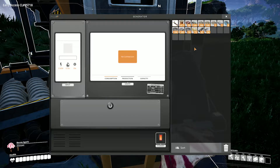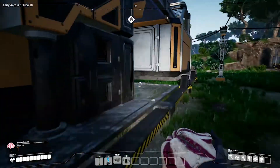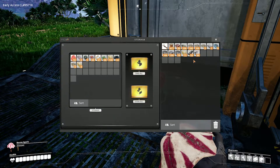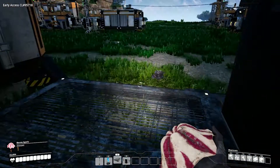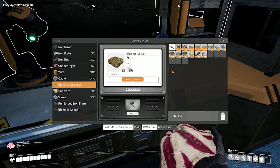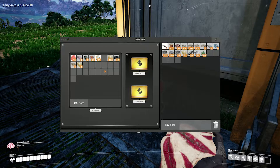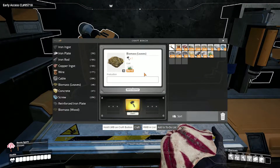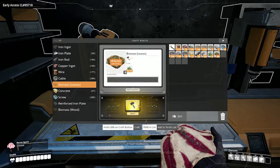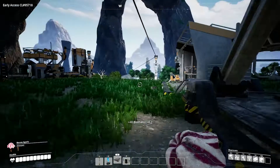Same deal here then, okay cool. Let's go grab some of our biomass — see if we have any left. We don't have very much, do we? So let's go ahead and make some. There are leaves — okay, craft biomass. That's all we can make is 48 of them.